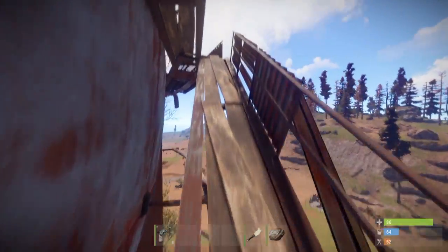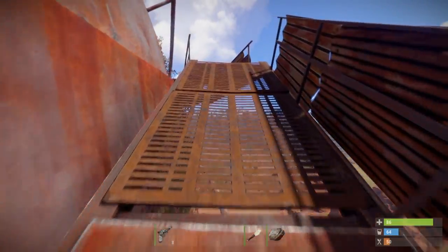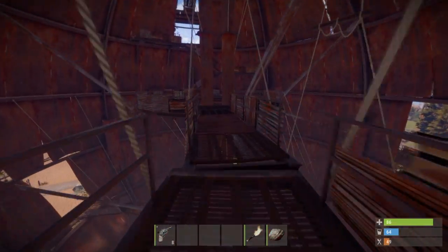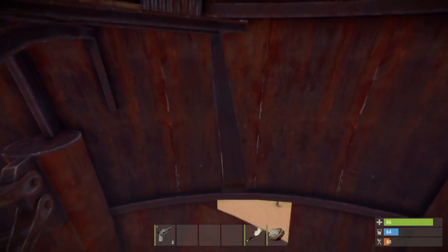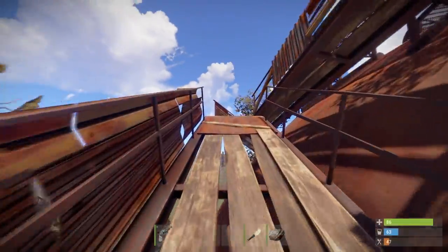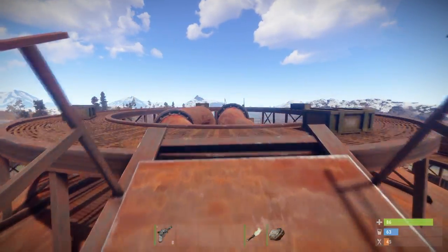Continue along the catwalk. Jump onto these metal pipes and jump back onto the catwalk on the other side. Go across these thin metal pipes. Go into the Dome and go to the other side. Jump to the other side of the fallen catwalk. Go up the stairs, and go up even more stairs. And congratulations, you have made it to the top of the Dome, and you can now claim your military crates.